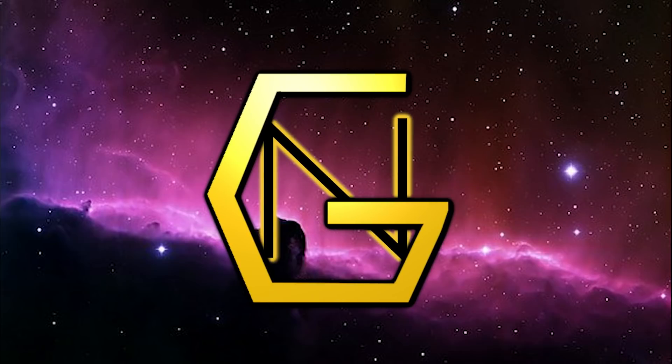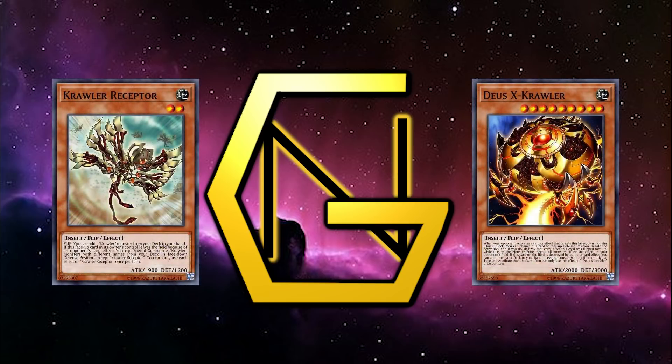Today, we'll be talking about a card that supports a rather innocuous archetype, but its lack of restrictions and powerful swarming capabilities have put it on combo players' radars, looking to see just how far it can be pushed. Premiering in the October 2017 core set, Circuit Break, Crawlers hit the scene as the second archetype in the World Legacy storyline.